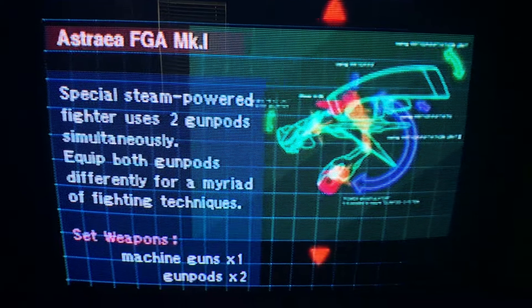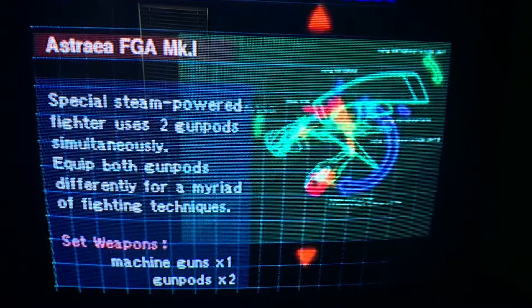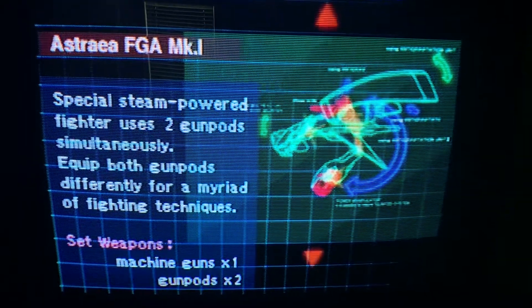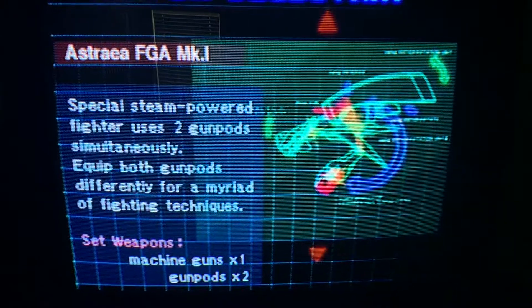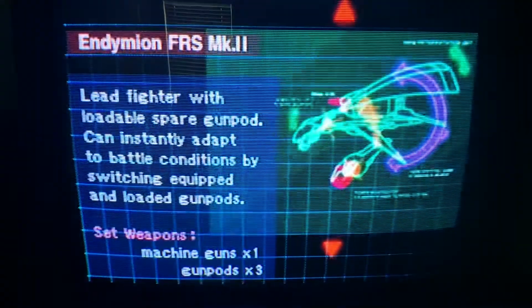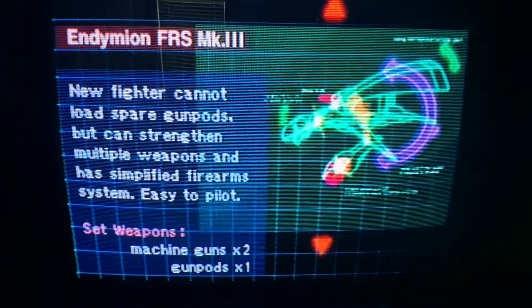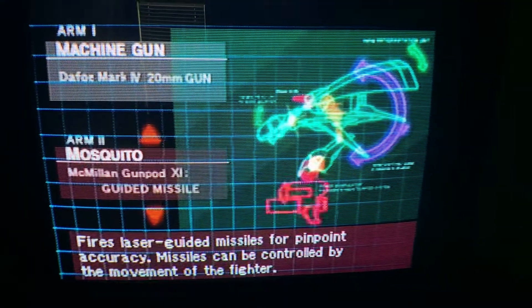The third ship is the most complicated one - you actually have two gun pods at the same time, so you can make a ton of combinations. There are 12 different gun pods, so do the math on that. It also has one machine gun. Personally, I just like going with the easy-to-use one. Now let's check out all the different gun pods I've unlocked.